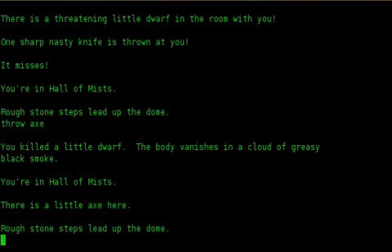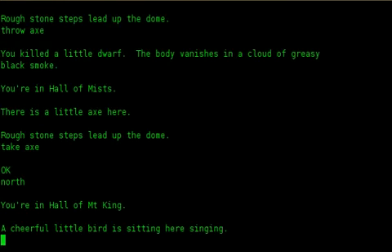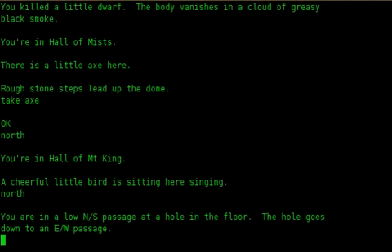You are in hall of mists. There is a little axe here. Rough stone steps lead up the dome. Take axe. Okay. North. You are in hall of mountain king. A cheerful little bird is sitting here singing. North. You are in a low N/S passage at a hole in the floor. The hole goes down to an E/W passage.